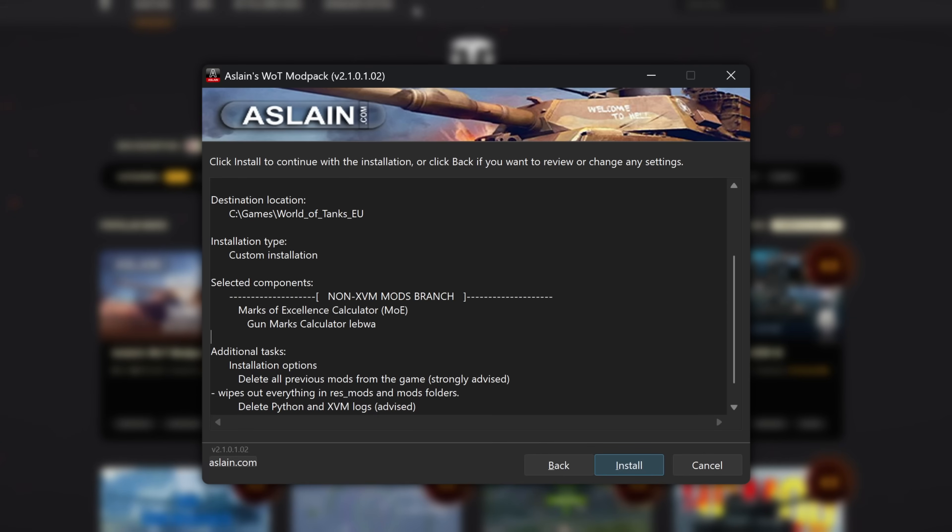On the final page, you can double check what is going to be installed. If you only want the Mark of Excellence mod, make sure it looks like this.